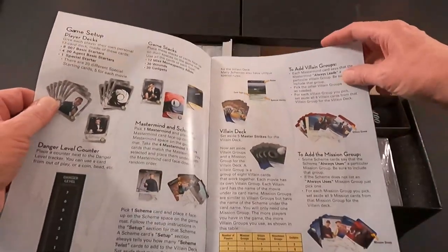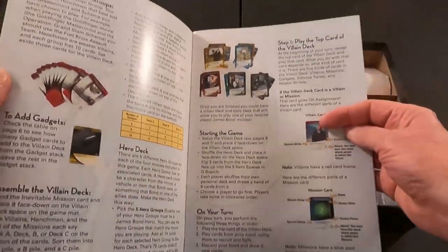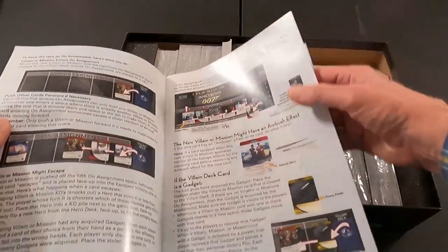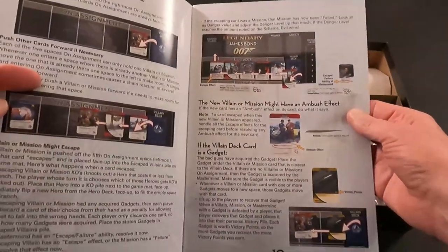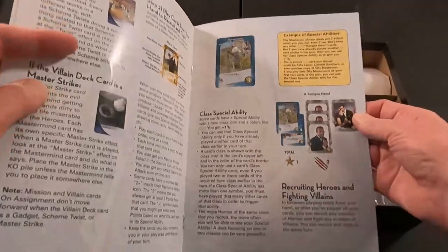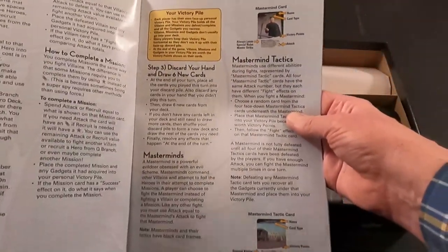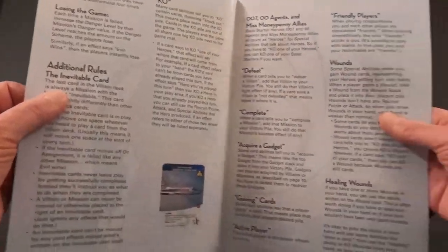The rulebook also covers game setup, player decks, game stacks, henchmen, lots of mission cards — lots going on there. There are sections on villain deck cards, gadgets, class special abilities, recruiting heroes, fighting villains, and masterminds.